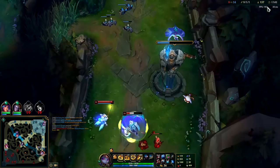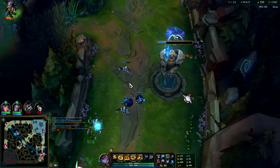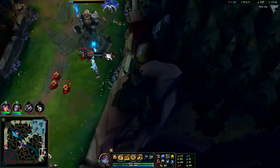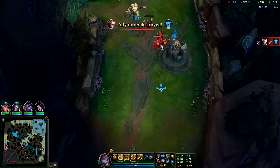One nice thing about stacking armor is turrets do very little damage to you, and same with dragons, barons, and heralds — they just have a lot of issues dealing with you. We've got two turrets top, it's time for us to roam — I've been putting it off since our bot lane is so far behind. You normally don't want to try to help your weakest lane because you'll end up getting yourself killed. Fiora's chill on top — she doesn't know what to do. Fiora is a hyper feast/hyper famine champ; when she falls behind she typically stays behind.